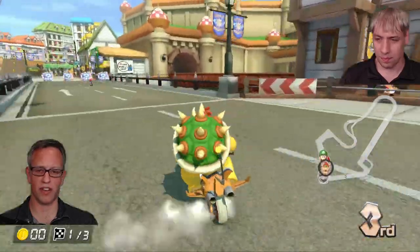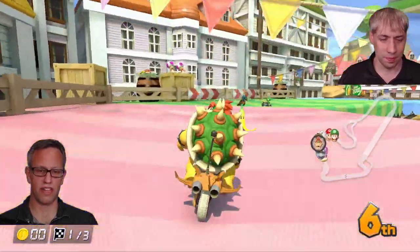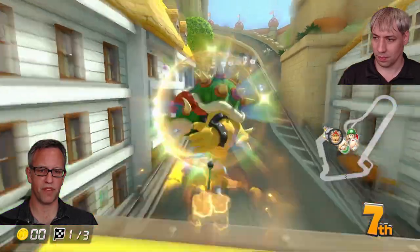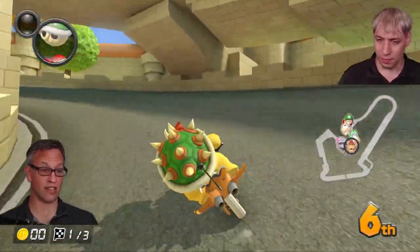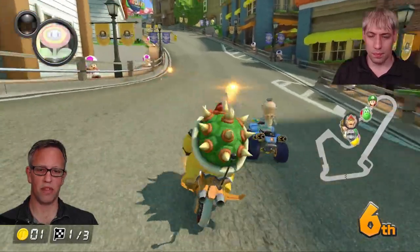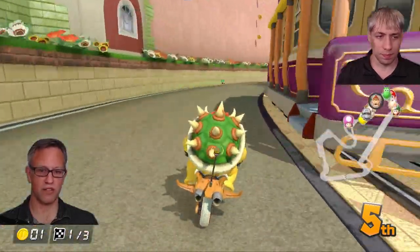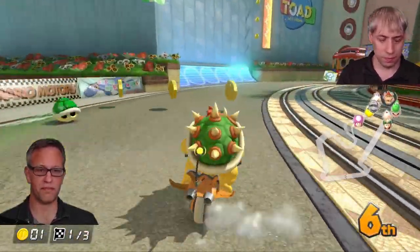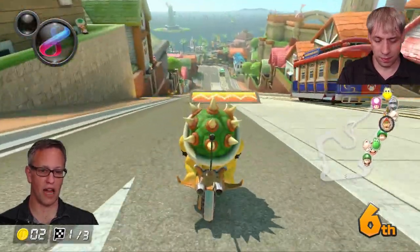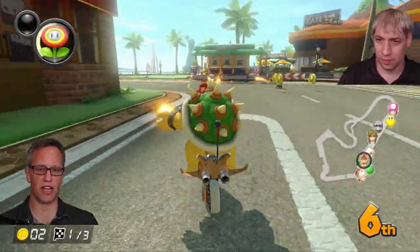Cryogenic electron microscopy means we're doing transmission electron microscopy, but using a sample in its near-native state by freezing it in water. We freeze the specimen so quickly that instead of forming crystalline ice, it makes this gel — it doesn't make the crystal contacts to make normal ice. When we put it in an electron microscope, the water is essentially invisible. So that's the cryo part.